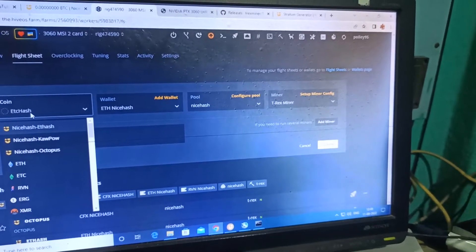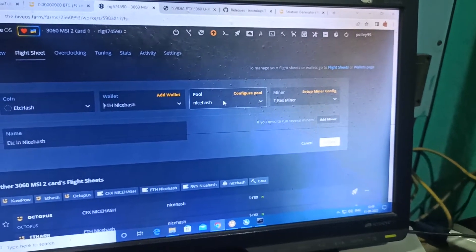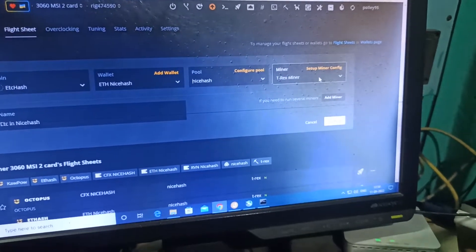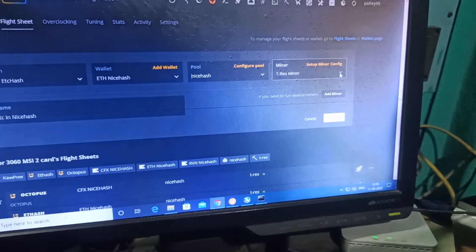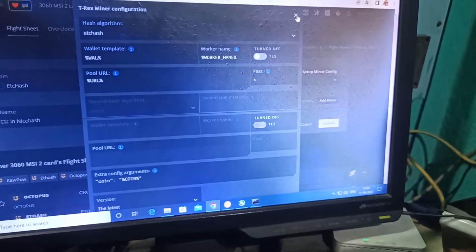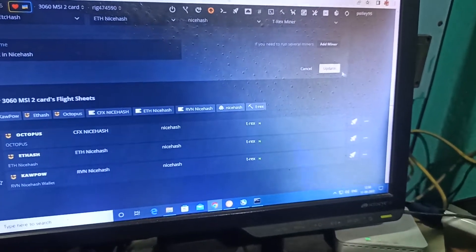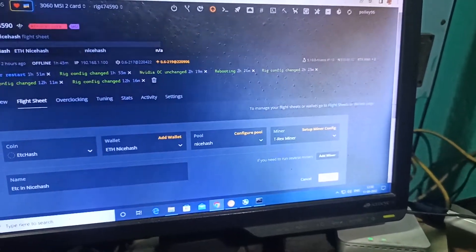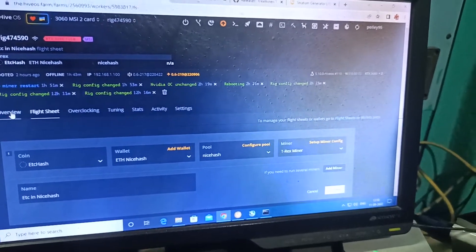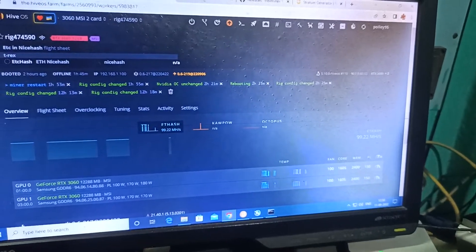To summarize HiveOS: select ETCHash as the coin, your NiceHash wallet as the wallet address, NiceHash as the configured pool — you'll get the auto-generated stratum ID — then select T-Rex Miner. The setup config is this one. Give it a name, then update, apply, and create your new flight sheet for ETCHash or Ethereum Classic, and start your mining.